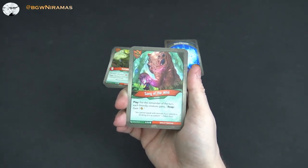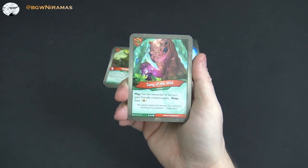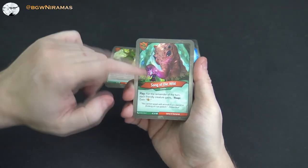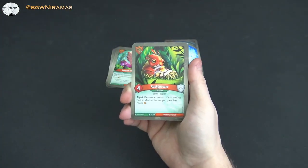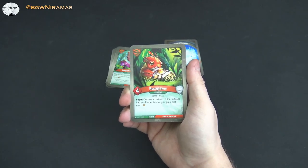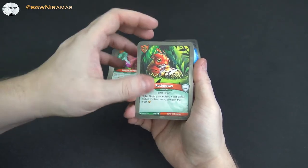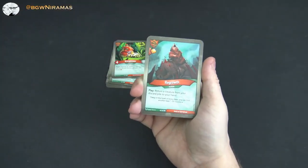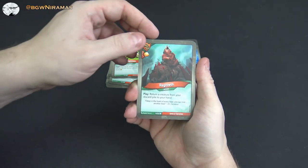Song of the Wild. Play: for the remainder of the turn, each friendly creature gains reap — gain an amber. So you turn all your creatures into amber-generators basically. You want to have a bunch of readied creatures out there to make this really good. Rusknor from Age of Ascension, 4 power 5: destroy an artifact. If that artifact had an amber bonus, you gain that much amber. Getting rid of an artifact is always good. Then Regrowth is a great card from the first set — free amber, and on play return a creature from your discard pile to your hand.